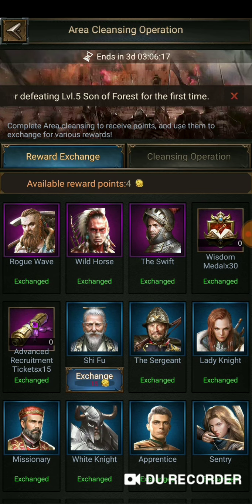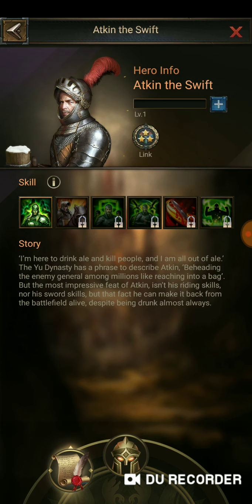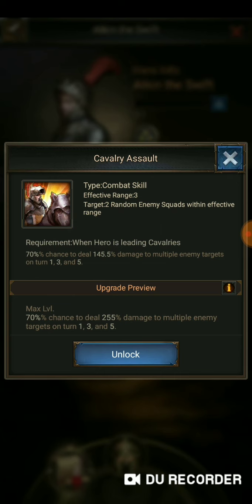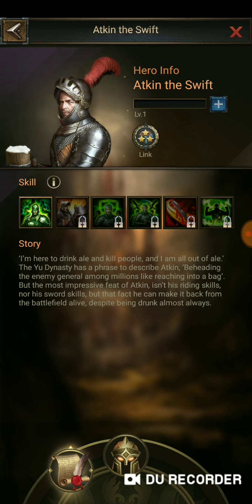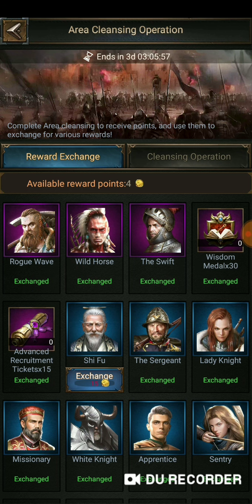Next up, you're going to want to save for the Swift, Wild Horse, and Rogue. These are purple heroes, and they're incredible. They each specialize in their own area. The Swift is my favorite because he is a cavalry specialist. Their skill percentages, as well as their points and what they give and offer, are absolutely exceptional. I highly suggest you keep at least a Swift. And worst case scenario, if you don't want to use any of them because you have orange heroes, you can split them all, get the Wisdom Medals, and still increase the legion of your orange heroes. Either way, wisdom is life.